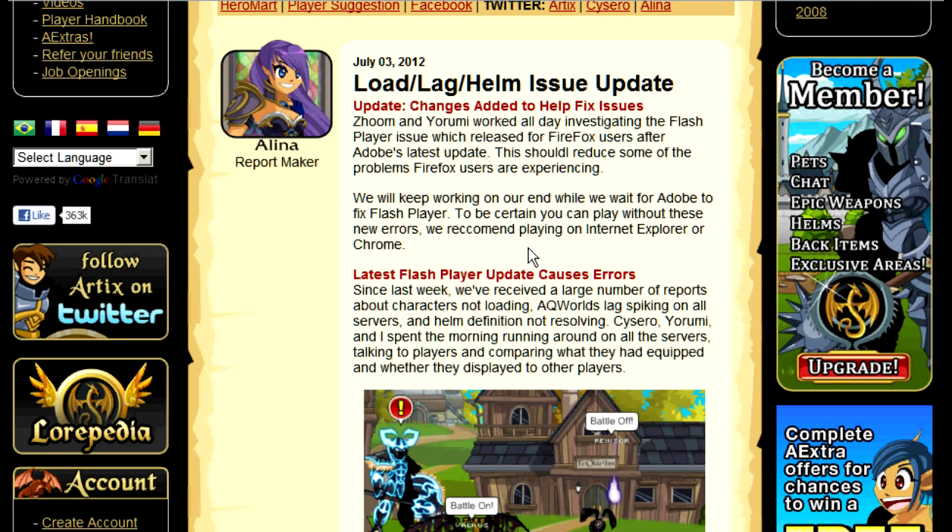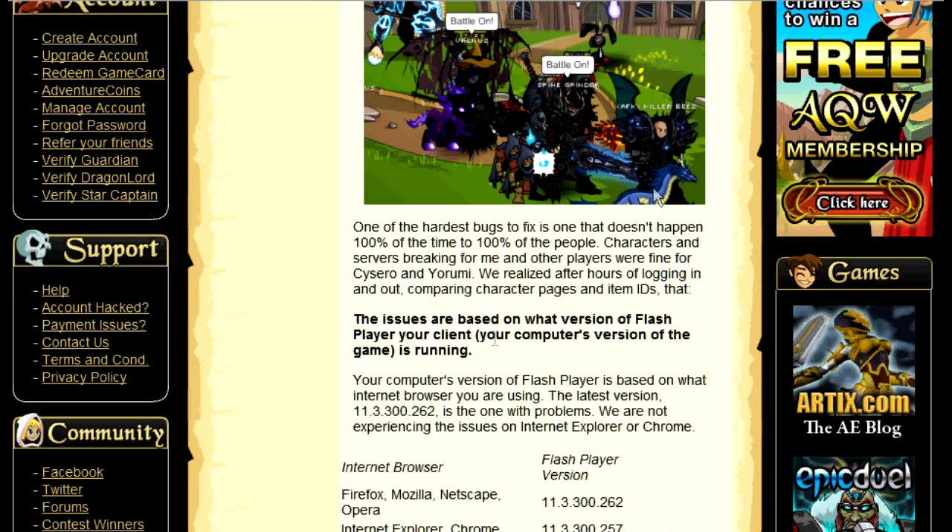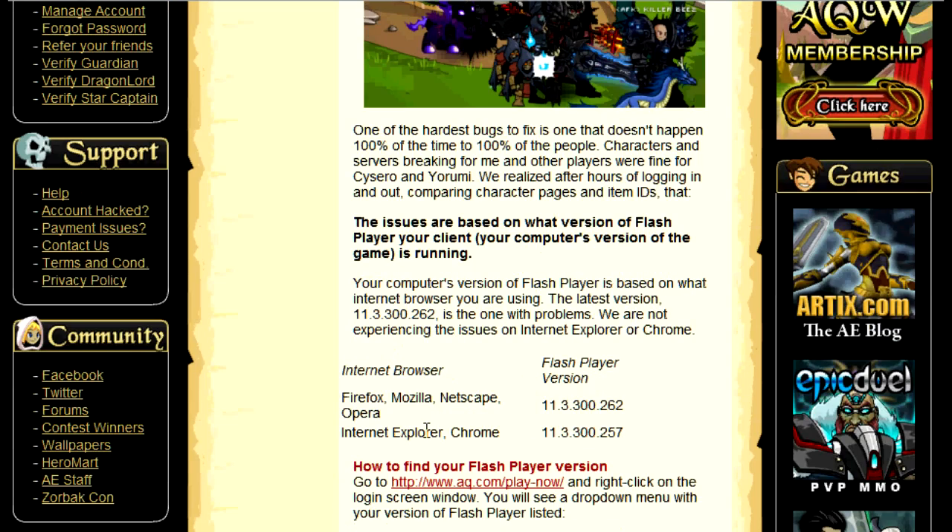This week in Adventure Quest Worlds, they started looking into the issue of the load lag and helm issue. The latest update — 11.3.300.262, or 257 depending on what web browser you're using — caused many issues with Adventure Quest Worlds loading and your character load.